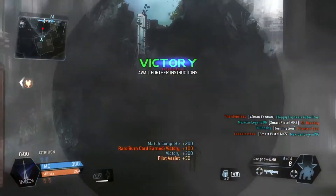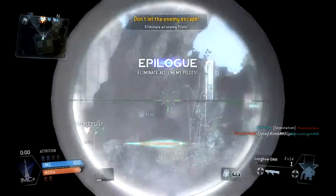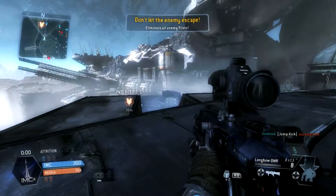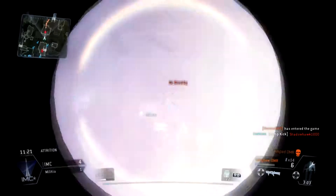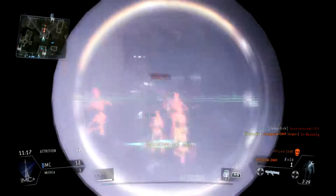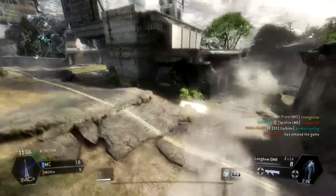Alright guys, it's time for me to give you my setup for this. Obviously you're going to put on your Longbow DMR Sniper, and for your attachments you're going to put on a 4.5x zoom scope and the stabilizer as your second attachment. Your anti-titan weapon today is going to be the good old Mag Launcher because it fires magnetic grenades, drops people easily, and it is fun to use. For your sidearm today, you're going to put on that RE-45 auto pistol.